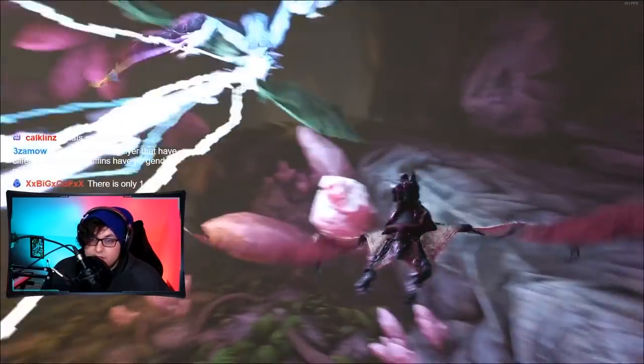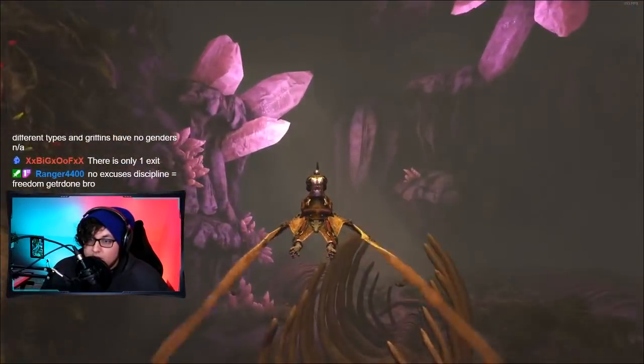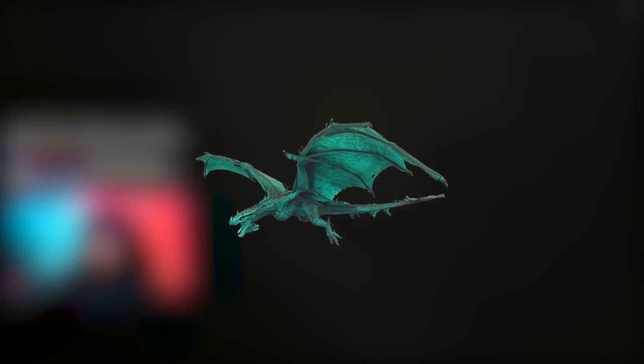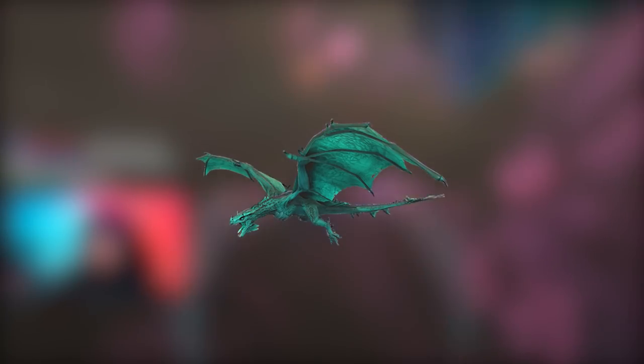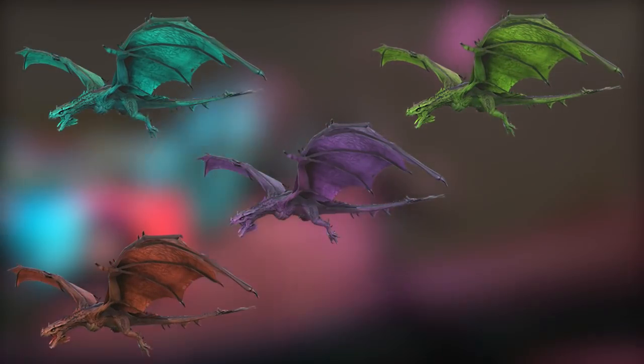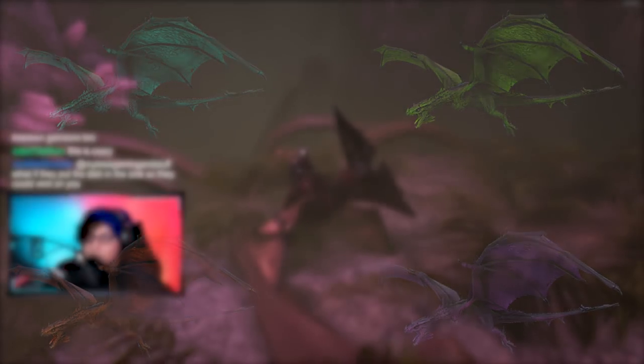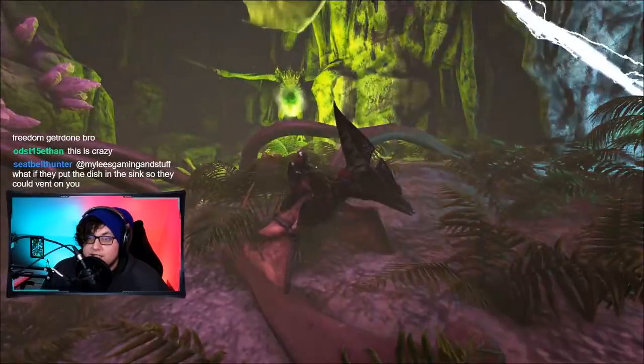If you want to grow your skills and all sorts of other ARK-related stuff, subscribe now so you don't miss anything. There are four types of Wyverns that you can find yourself acquiring: Ice, Poison, Fire, and Lightning. Each Wyvern has a breath attack that represents its name, like the Lightning Wyvern having literal lightning breath.